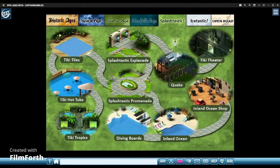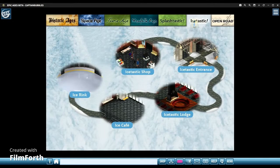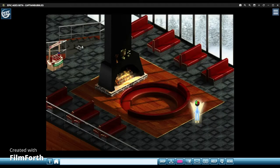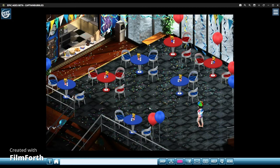Back to Splastastic — I basically showed you guys everything. Icetastic is really cool. I like the lodge the most. I would always hang out here because of the fireplace. But this is the area they change — they leave holiday stuff out all the time. Signs still saying Merry Christmas when it's not even Christmas anymore.